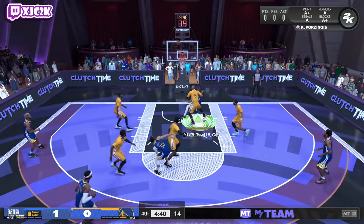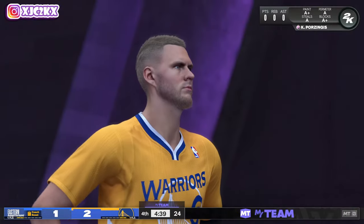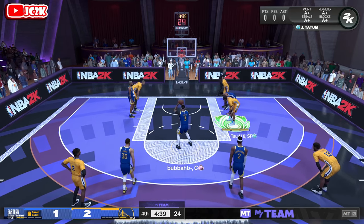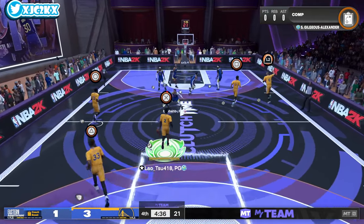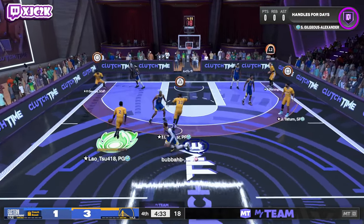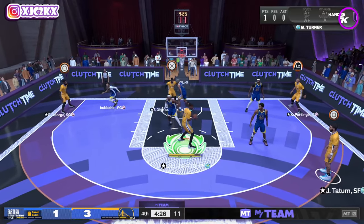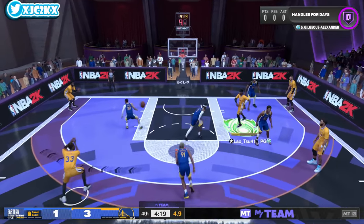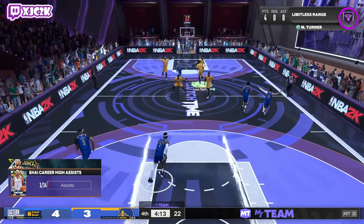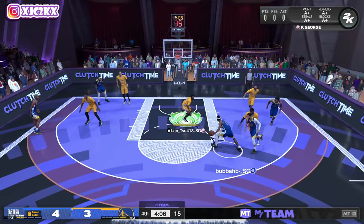Let's play defense here with SGA, contest some shots and get a board. AD gets an and-one, but we'll live with it. We're down three to one. Let's go pick and pop here and see if we can get Miles Turner open. The HOF Limitless on the base card is really nice — that's becoming more and more common on the bigs they're dropping lately given how souped they are statistically and badge-wise. With a release as good as his, it's really nice to have. Catch and shoot from deep — green! A nice deep three ball.